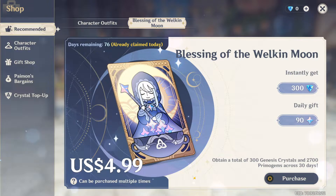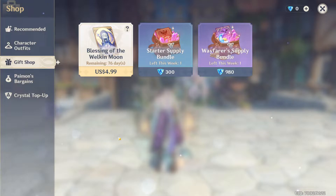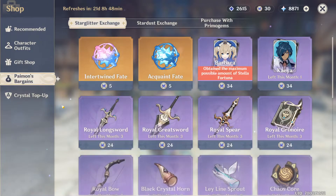Gift Shop has a few more options, including the Welkin Moon. These bundles give you some character development materials that you can buy with Genesis Crystals — personally, I don't recommend getting these as they are quite bad value. Paimon's Bargains is where you can buy lots more things, but first let me explain all the currencies you can use here. The first one is Star Glitter.